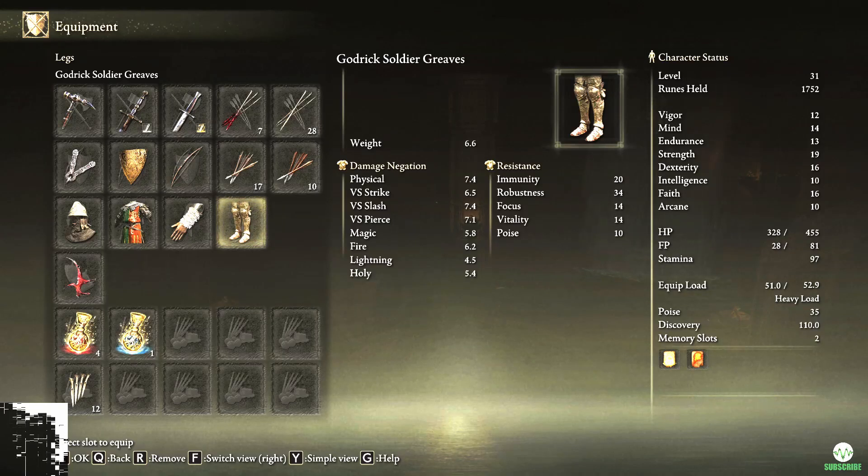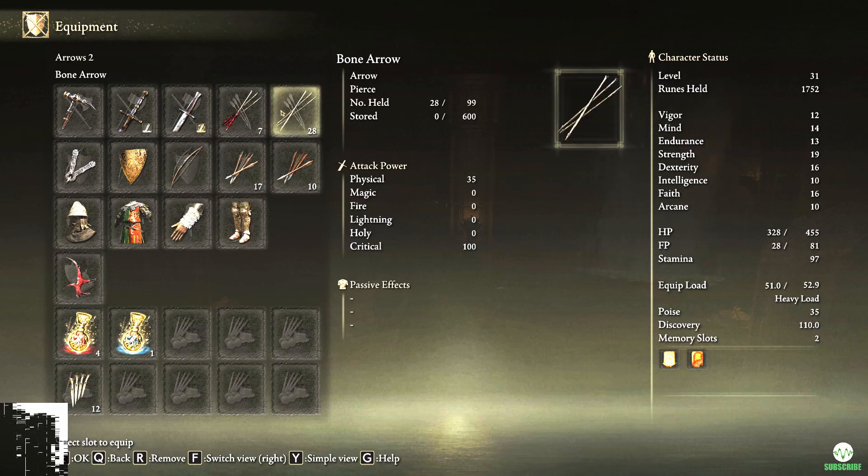Hey everyone. This is how to shoot different types of arrows without having to go into the equipment menu on Elden Ring. Here I have blood bone arrows in arrow slot one and bone arrows in arrow slot two, and I don't want to waste these.